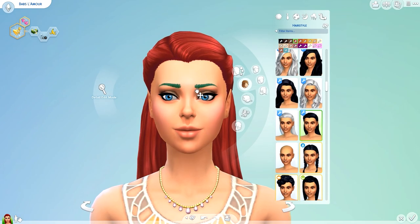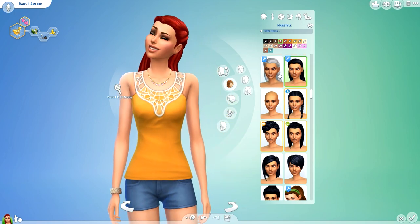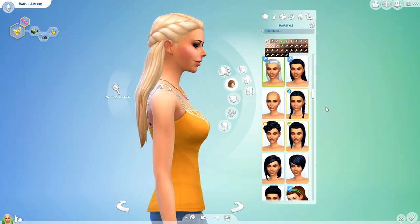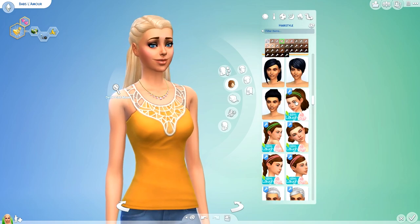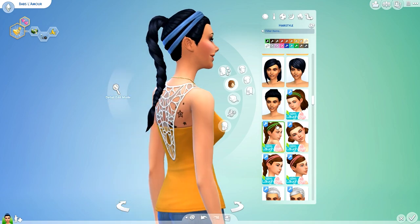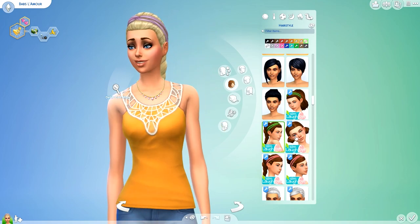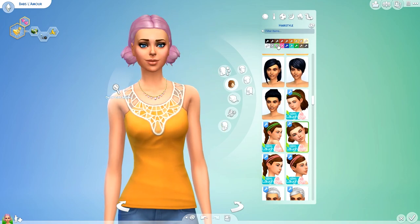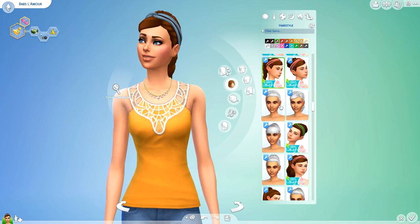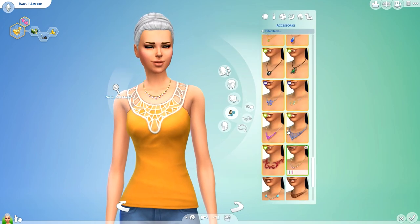This hairstyle here is from the girls section — I believe it was a children's hair conversion and it looks so gorgeous, I absolutely love it. We also have this little pony hairband style, and here it is with a ponytail braid. Then we have the buns hairstyle, which I'm absolutely in love with.